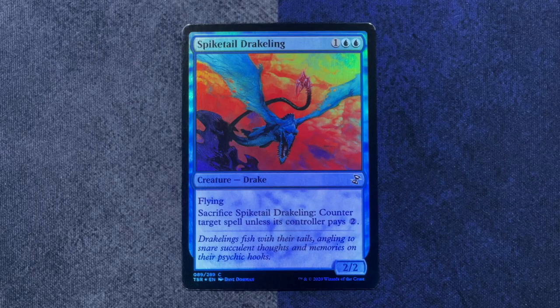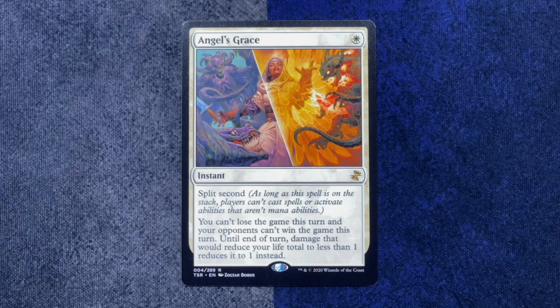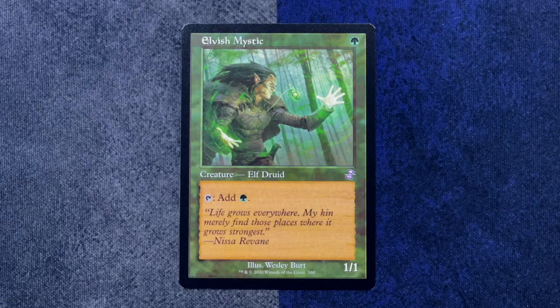Some packs are harder to open. Oh god, it's Dreamstalker again. Every time I open a pack, it's this awful face staring at me. It's like he is stalking you — it's like the same card keeps sneaking into new packs. We have a foil Spiketail Drakeling. Our rare is Angel's Grace, which is another instant with split second — you can't lose the game this turn, and your opponents can't win the game this turn. And our throwback card is Elvish Mystic. That's terrific. That's so good.